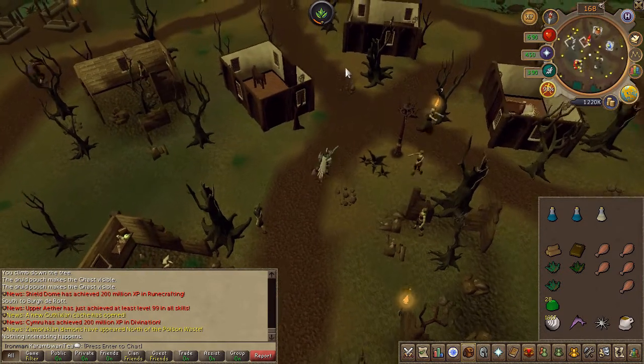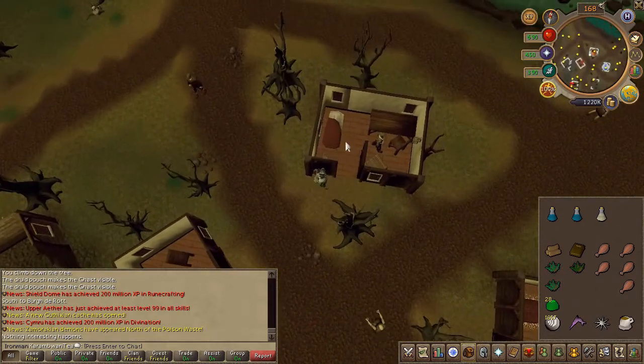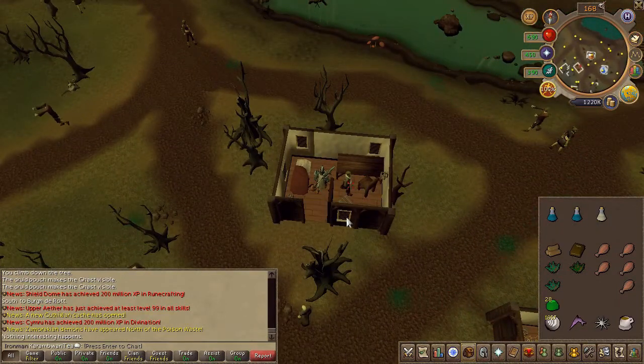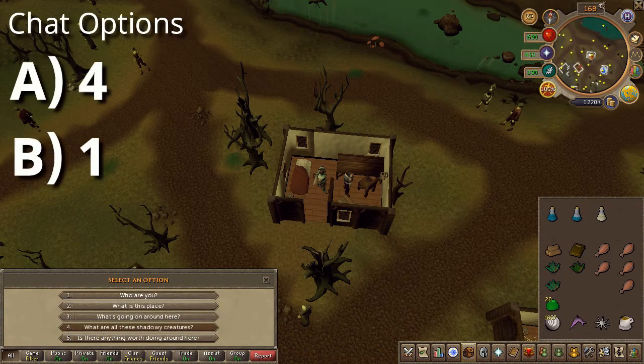Next, head north to the general store and you will find Razmir afflicted. Go ahead and use one of your serums on him, then speak to him. Choose the fourth then the first chat option.